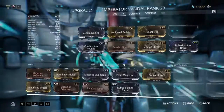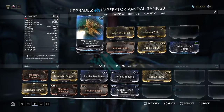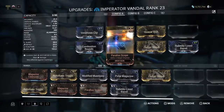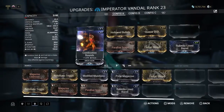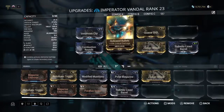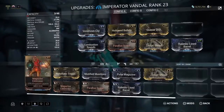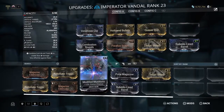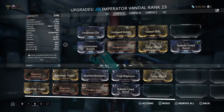For my Imperator Vandal, this is what I have — I'm still working on this because I just got this weapon recently. I have Parallax Scope, Zodiac Shred, Rubedo-Lined Barrel, Combustion Rounds, Venomous Clip, Hollowed Bullets, and Quasar Drill. I might equip one of the remaining mod slots differently — I think it's your preference, but I'm still working on this.